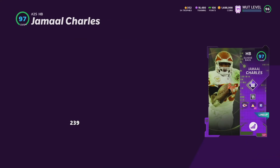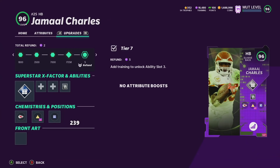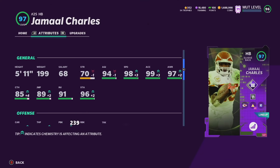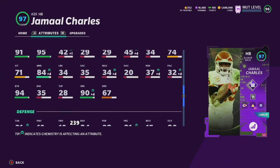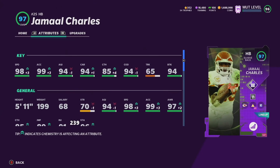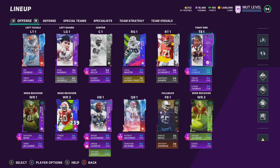My backup running back might be someone I like even a little bit more — Jamal Charles, one of my favorite running backs of all time growing up. I kind of had to build a theme team for him. 98 speed, 99 acceleration, has the money juke move — we have Jukebox on him. This card just plays so good. Definitely probably a top three or top four running back in the game right now, even not on a theme team. This card plays absolutely ridiculous.